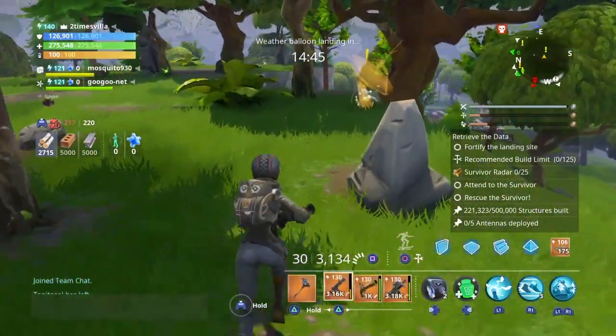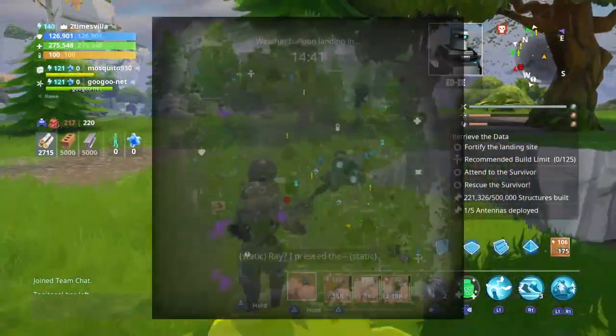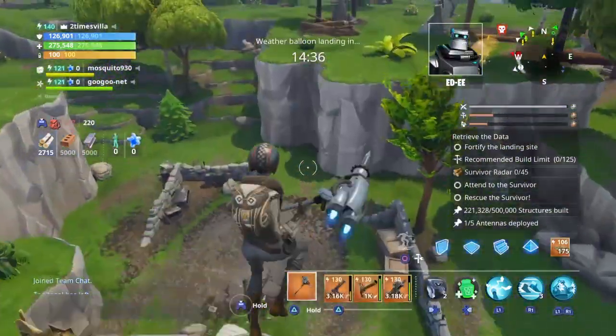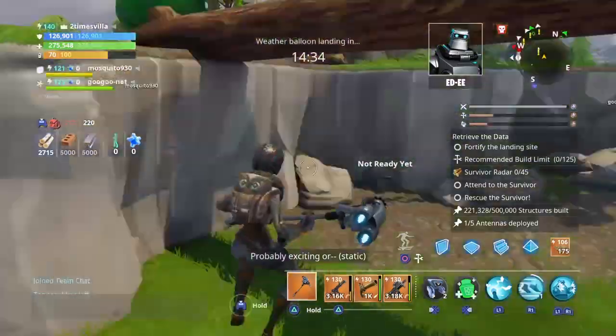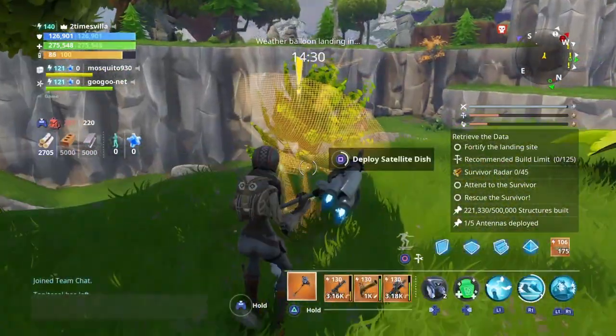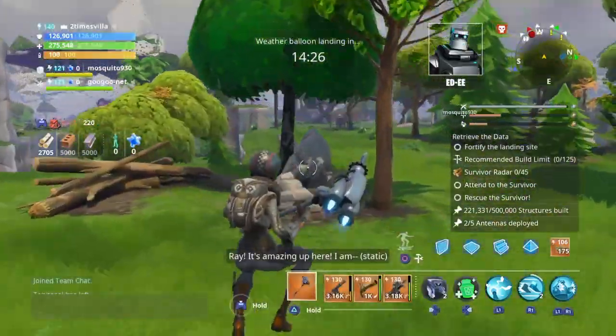If you don't see the yellow exclamation mark, you have to explore the zone. You've got to walk around the map and discover all the zones, because if you don't discover the zones then it's not gonna pop up.